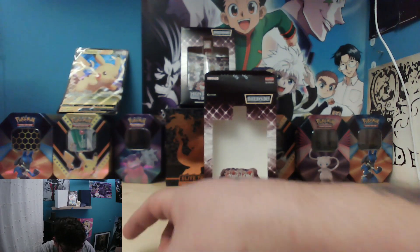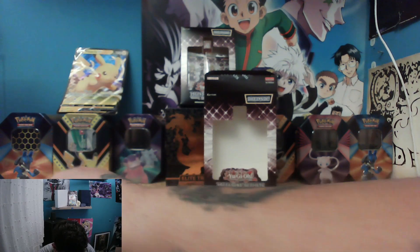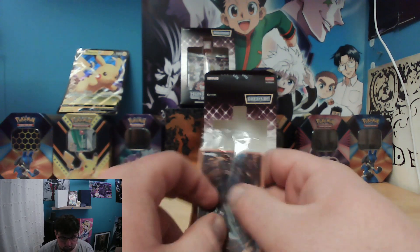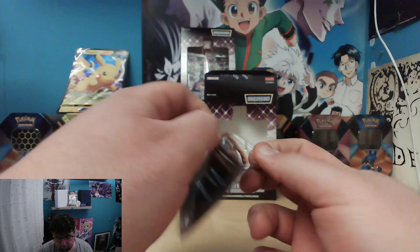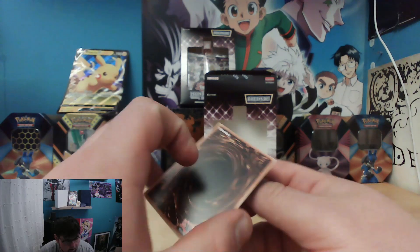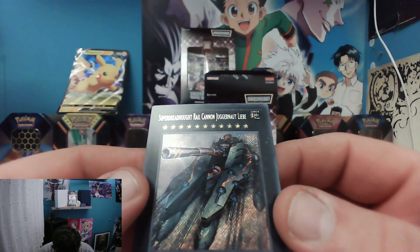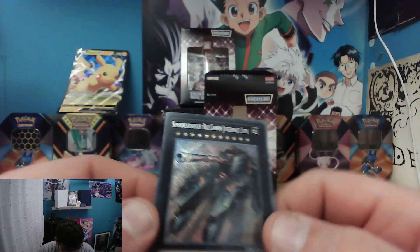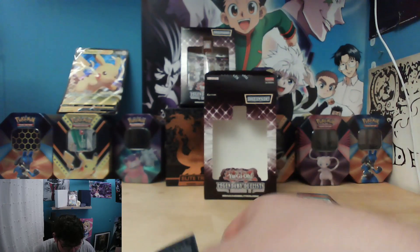Let's do a recap — actually, let's look at the card they gave us first. And the card they gave us is Speed Dreadnought Rail Cannon Juggernaut Liebe — that's a mouthful, but it's shiny. I mean, it doesn't look as nice as some of the others we got, but hey.